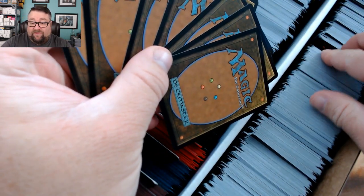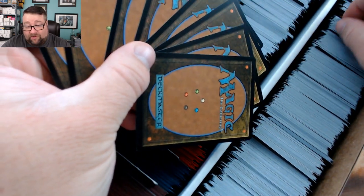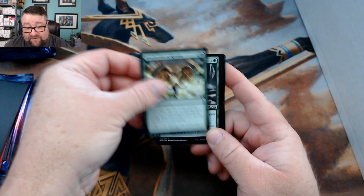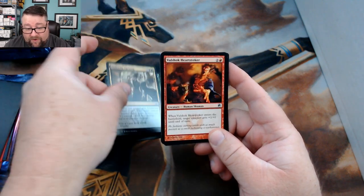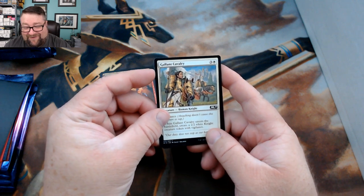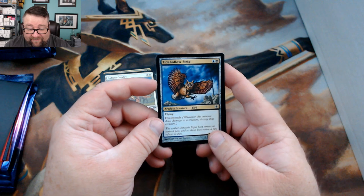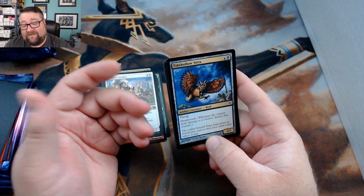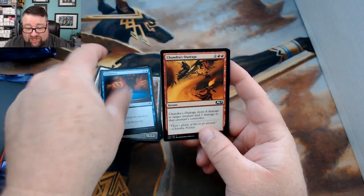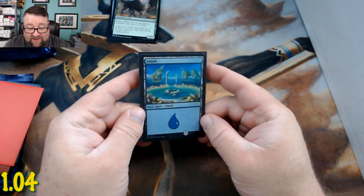We also have prize cards in the box — you can win an extra booster pack, extra rares, or extra foils. Pulling one through ten cards for Artur: Benefaction of Rhonas, Highland Game, Undercity Uprising, Volshock Heart-Stoker, Gallant Cavalry, Tide Hollow Strix, Iron Myr, Divination, Chandra's Outrage, and Arlen's Wolf. Our random foil basic is an Island from Dominaria.